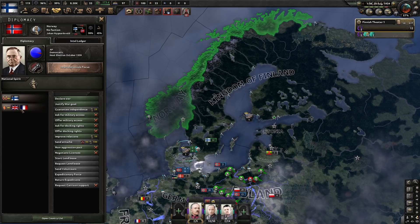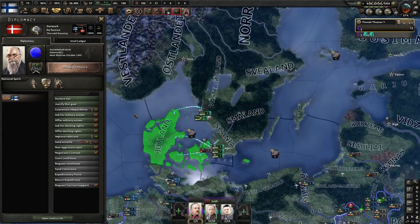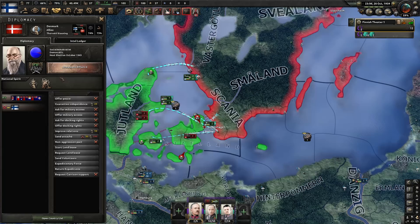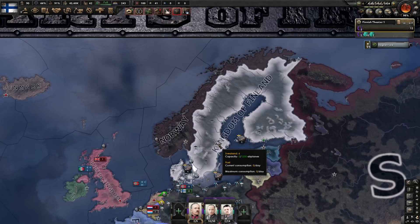We will have to join the war eventually since we got those guarantees on Norway, so we'll try to invade Denmark while we build our army. And I was correct — Denmark was not guaranteed. It's like I've played this game for almost 2000 hours. They did join the Allies of course, but Denmark is now ours, and now we will march into Norway.